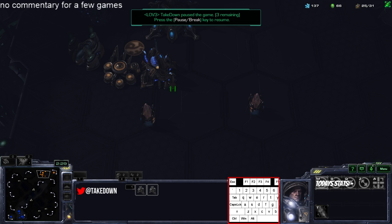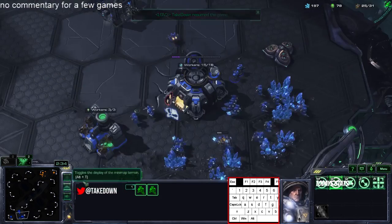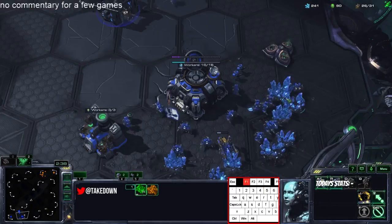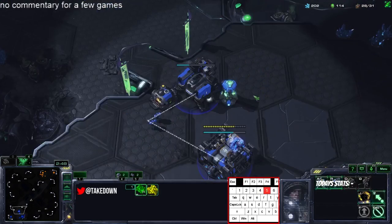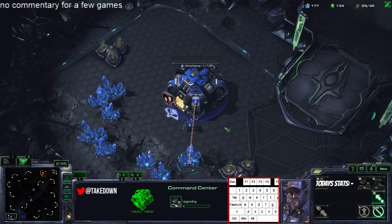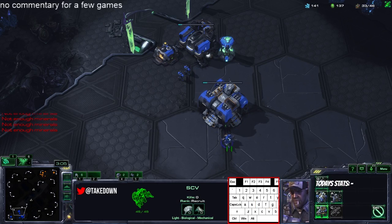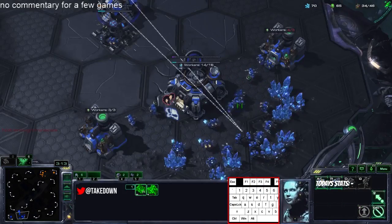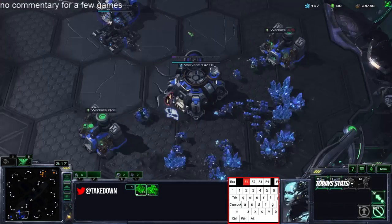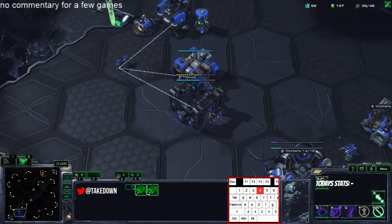He's got two pylons and his natural already done so it looks pretty standard. I get gas at 26 or 27 supply — usually 27 because of the SCV, but if the SCV is still alive it's 27 supply. I don't really look at supply counts except for that one; everything else I just go in order. Here are my six marines that just popped out — getting the widow mine and starport. I have six marines ready just in case the oracle comes, since the earliest one can ever come is 3:15.